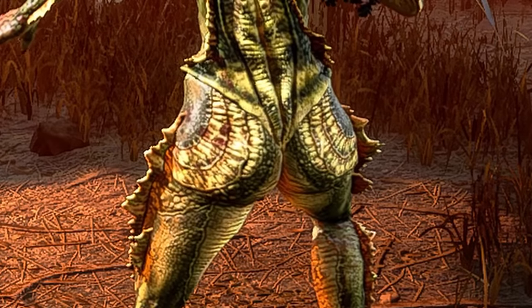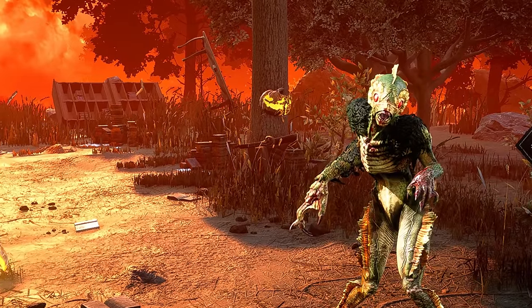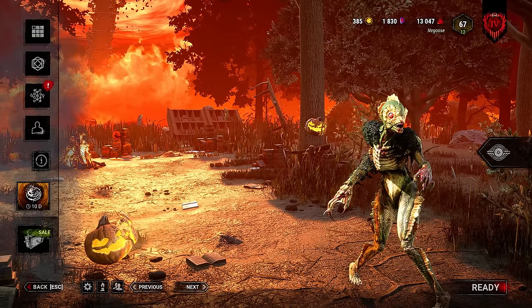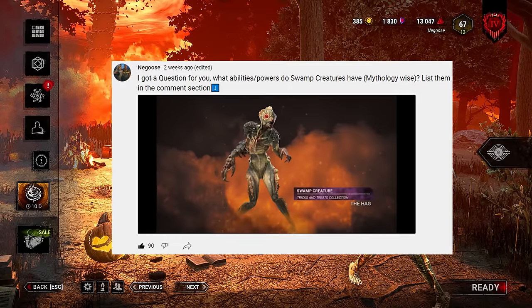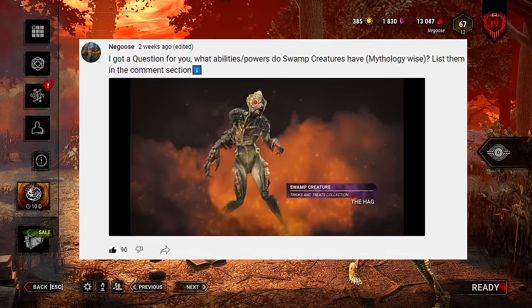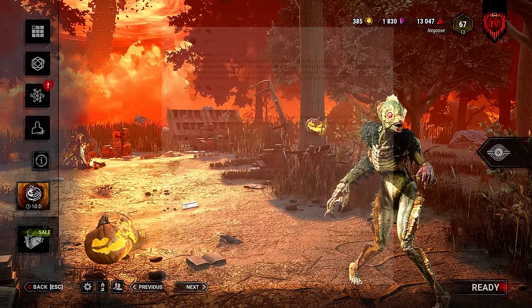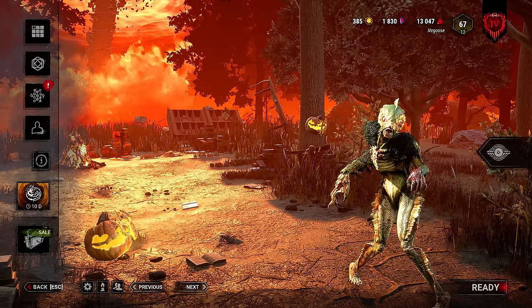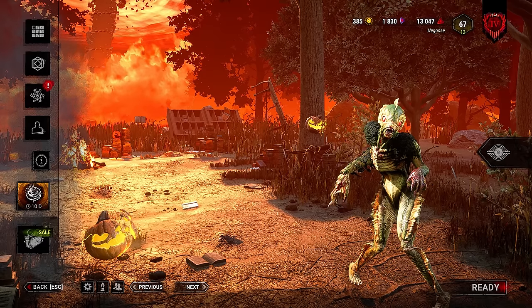What's good YouTube? It's your boy Negoose. So the full swamp creature granny cosmetic is finally here. I posted a YouTube community post about two weeks ago asking you guys the ability of an actual swamp creature, and the reason I asked this is because I wanted to create a build specifically tailored to a swamp creature's ability.